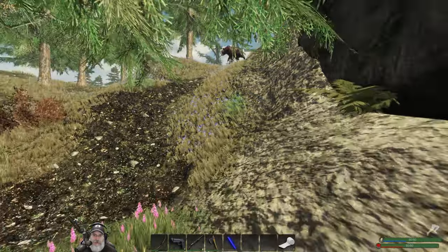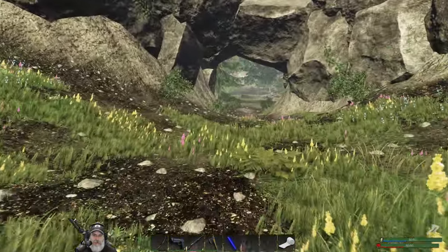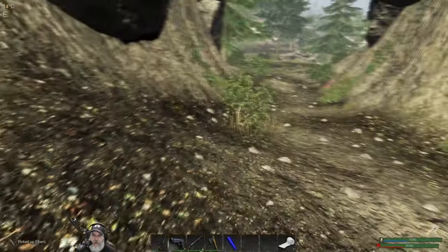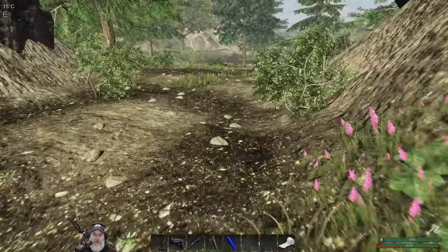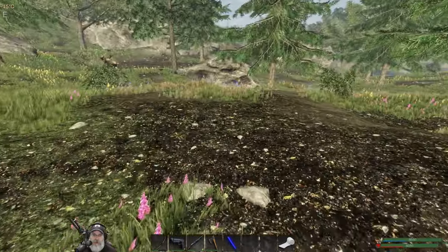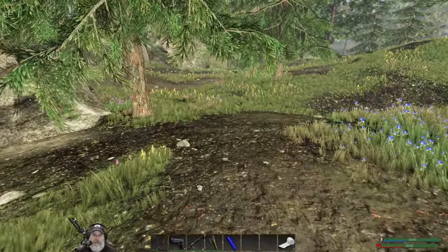We'll go this way since - oh shit, maybe we won't go this way after all since the wolf was up there. Let's go this way. What is that? Oh, that's a moose. My understanding is we don't need to worry about the moose until the fall when they're in the heat - and then they get cantankerous at that point.